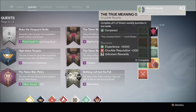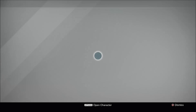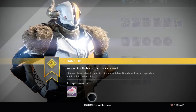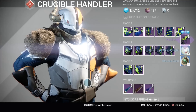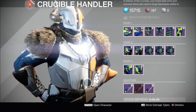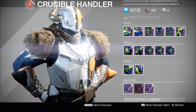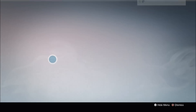Now it's time to open my second True Meaning of War bounty — it can drop up to a 335 exotic. Let's see if I get lucky. Boom — we got approximately fuck all. That's pretty disappointing. So let's go to Lord Shaxx and open my crucible package — boom, we've got Hawksaw! This is the first thing that's excited me in this loot opening. Hawksaw is actually my favourite primary weapon in crucible at the moment.